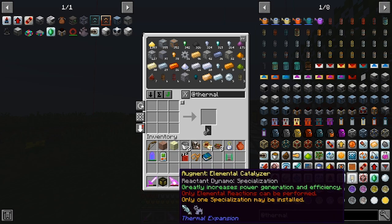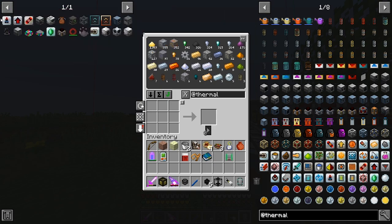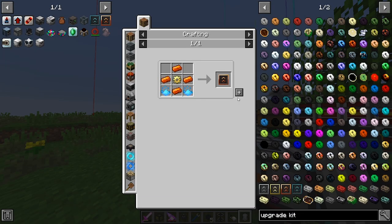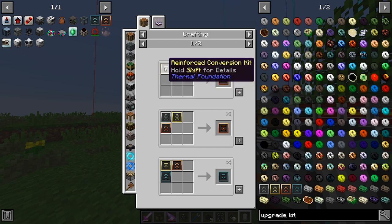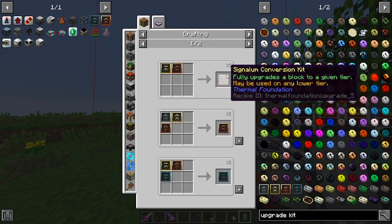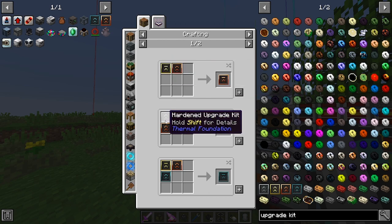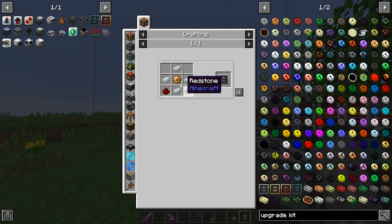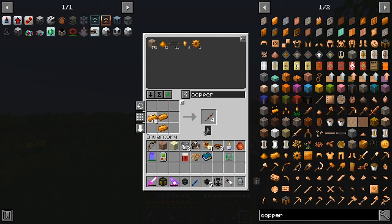For the compression dynamo with gasoline — and this one's only for reactant dynamos. So all three upgrades — increased output, increased efficiency, and specialization — seem worthwhile. What we can do is get signalum upgrade kits. We need all of these, but I can convert upgrade kits straight into conversion kits. So let me make four of each. I don't have any bronze, so let's get some copper. We need to smelt more copper, and then tin — that should make bronze.